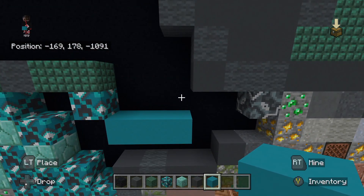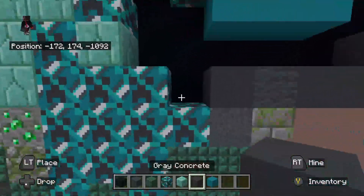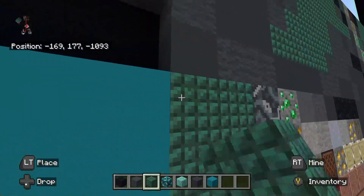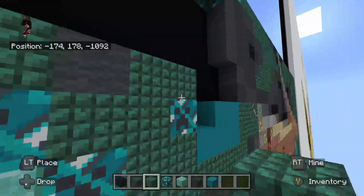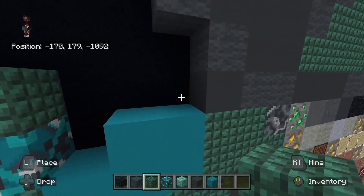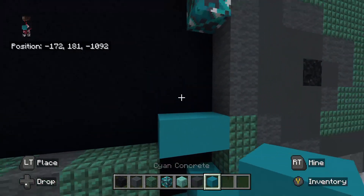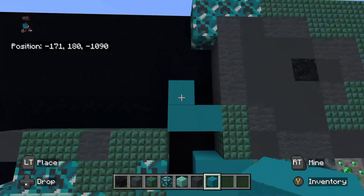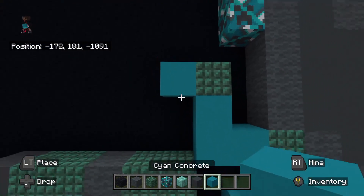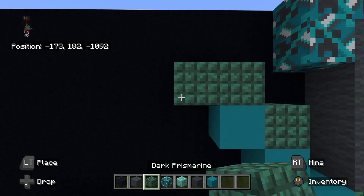Place one cyan concrete going left — one, two. In this gap below, fill it all in with dark prismarine. Then place on top of that right cyan concrete dark prismarine going up two. To the left of that dark prismarine up top, place cyan concrete to the left — one, two. On top of that left cyan concrete, place cyan concrete. On top of that cyan concrete, place dark prismarine. To the left of that dark prismarine, place cyan concrete. On top of that cyan concrete, place dark prismarine going left — one, two.